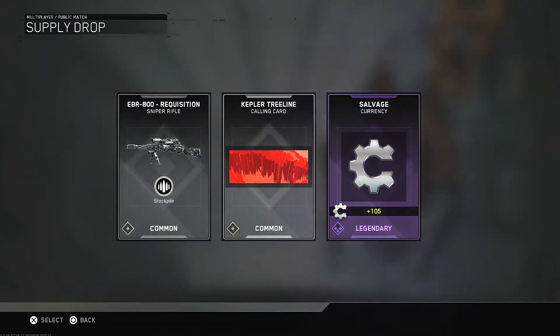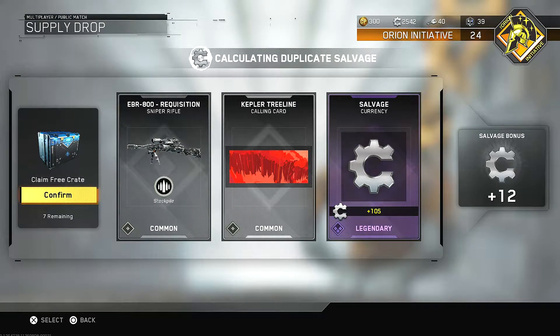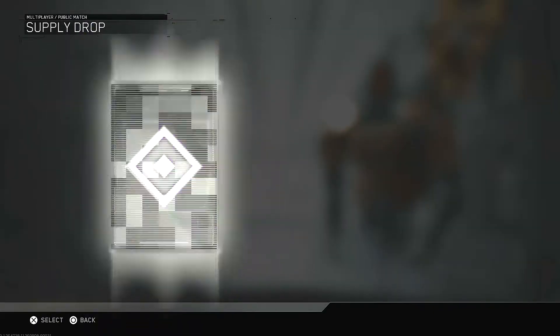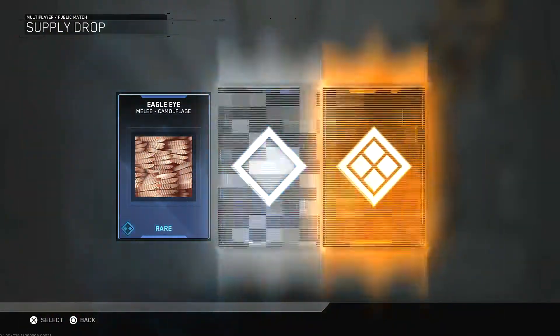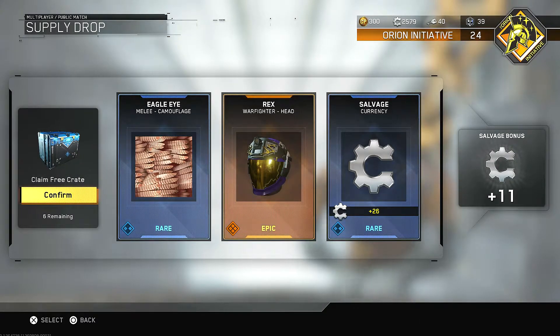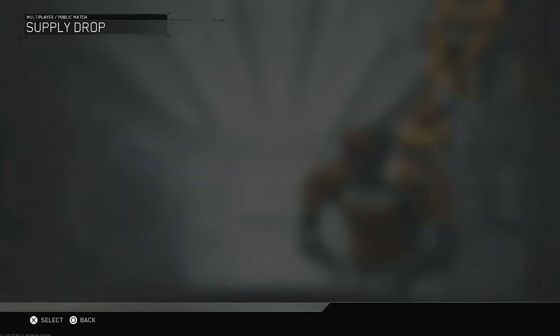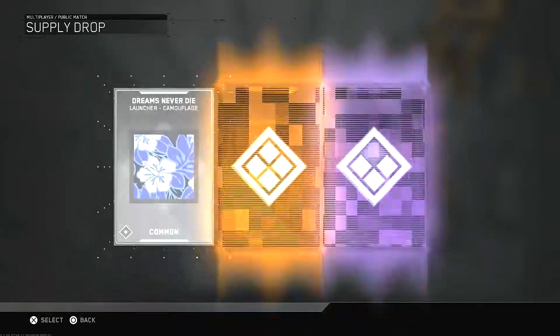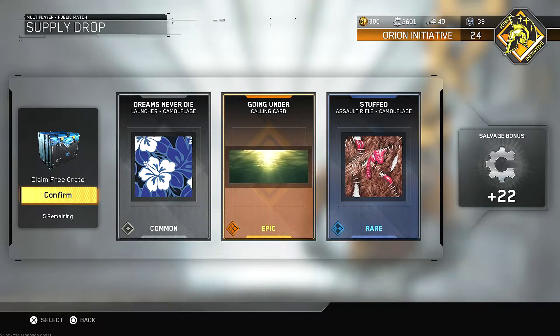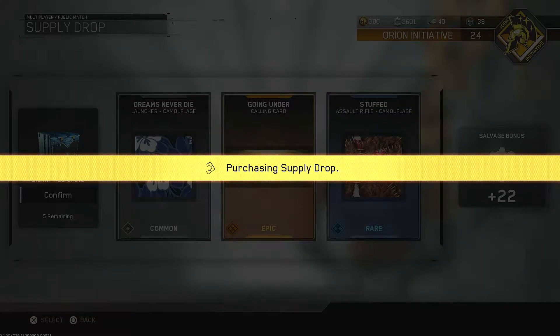Pretty sure I already have that sniper rifle, and more currency for the salvage — that's awesome. I like gaining a lot of salvage, it's nice. Okay, another epic — this is actually a really good opening so far, I like this. I'm actually getting stuff for once; I just wish I'd get more nuke variant weapons, though. That's my one complaint.